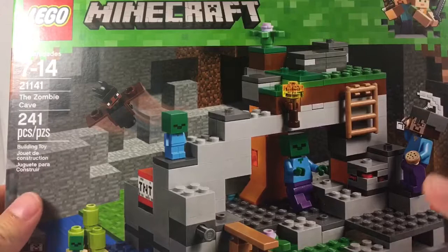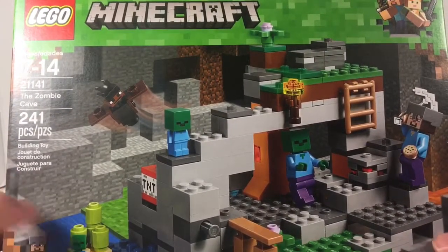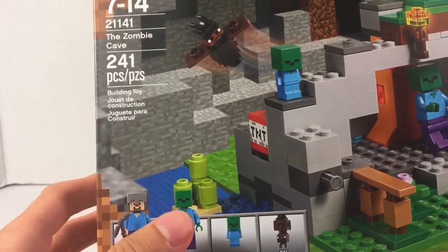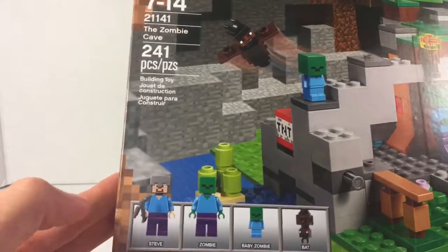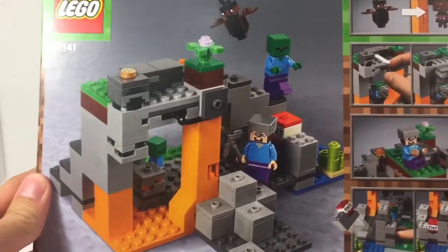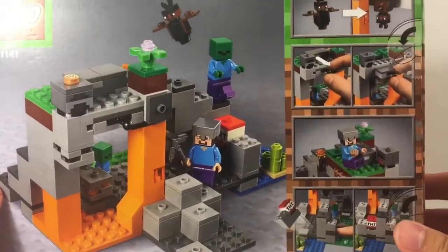On the front of the box it shows this set, and it looks like it actually covers a pretty good amount of area. It also has some very interesting figures with different styles of heads where they're cubes rather than the normal cylindrical style of minifigure heads. I think that would be quite interesting to see, and how everything works together like that. It just shows a few different features in the build, and I'll definitely try those out.